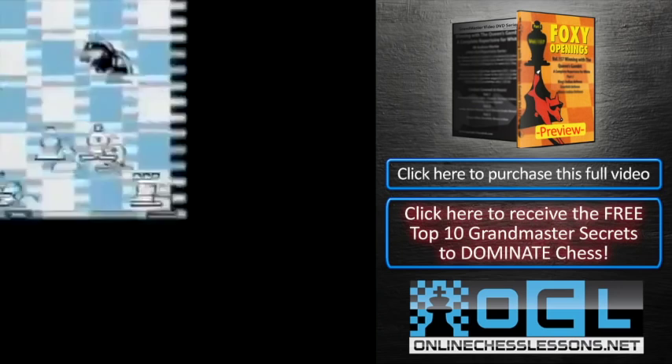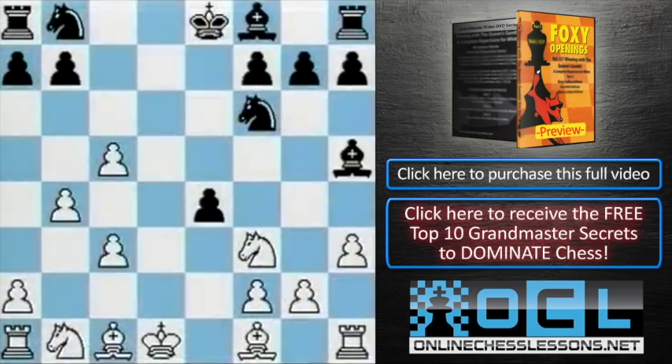Bishop h5 is the consistent move, keeping the pin. And also, it's been played by John Nunn, so it must be good. g4, breaking that pin once again. And now, if black weakly retreats, the knight moves, and black's got big problems. So, knight takes g4 — fight fire with fire. We accept the sacrifice, h takes g4. Bishop takes.